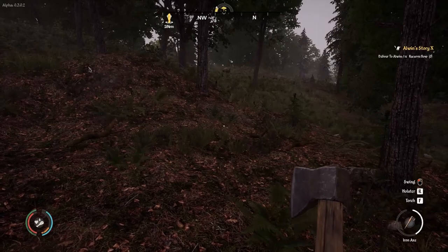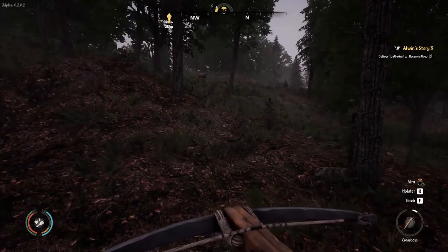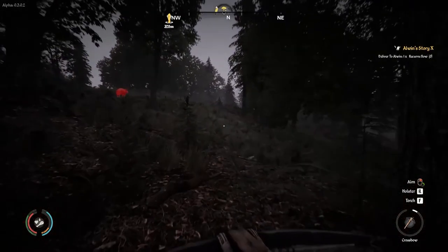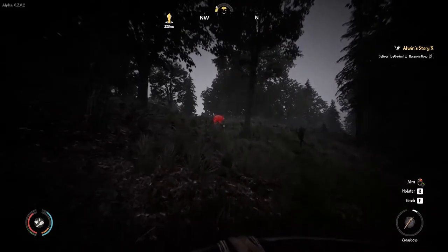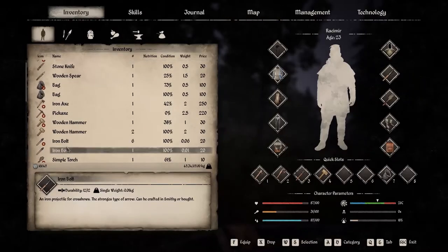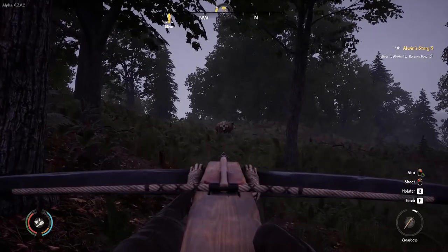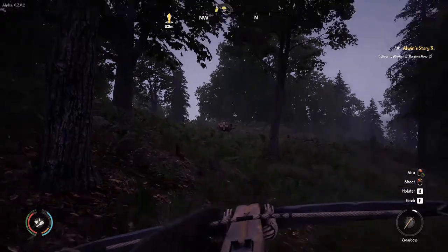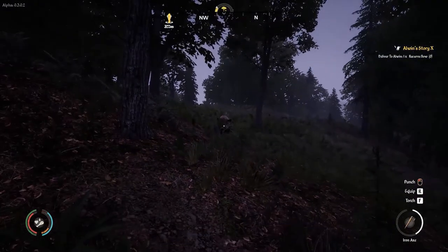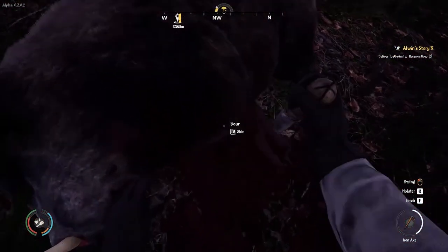We are hunting boar in Medieval Dynasty. As you walk up on these boar, they will charge you. Definitely hit crouch so you can sneak up. Use the Alt tracking option so they light up in red — sometimes one might be hiding just over a hill. These boar are a one-shot kill with a crossbow if you hit them in the head. I'm purposely not going to headshot this one to show you what happens when you don't kill them in one shot. Sometimes they walk slowly, sometimes they take off at a run. If they get right up on top of you, pull out your axe and hit them — aim for the head. You can skin them once they're down.